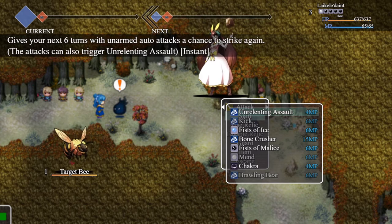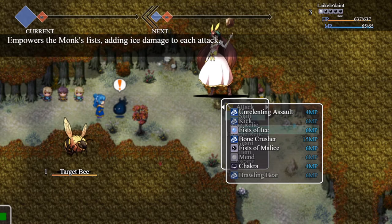We have mostly buffs for monks to their auto-attacks, and these buffs are instant at the time of recording this video. First of all, we have Fist of Ice and Fist of Malice. These will give your character a buff that will make your auto-attacks do a percentage of the auto-attack damage in the element chosen. Fist of Ice does ice damage, and Malice does dark damage.